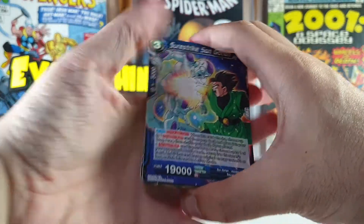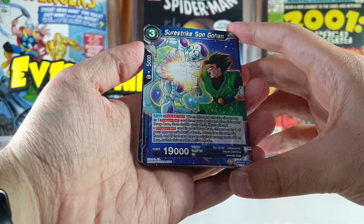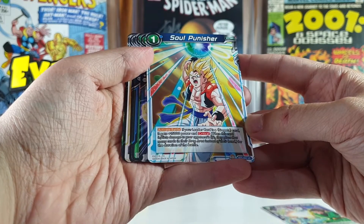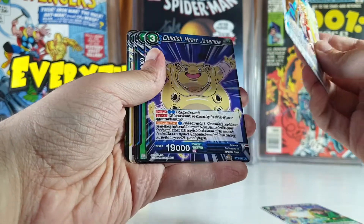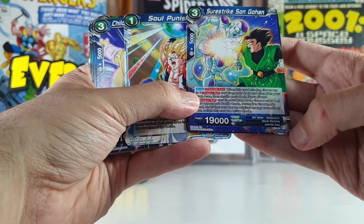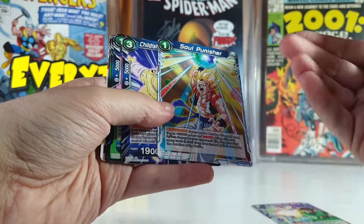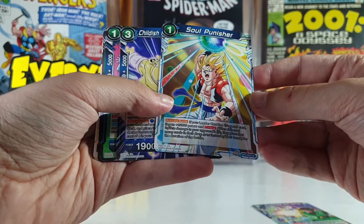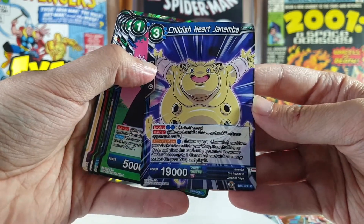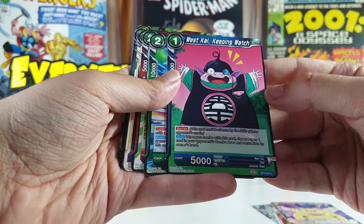Let's start with this one — Sure Strike Son Gohan, looks pretty cool. Pretty nice Soul Punisher here with Gogeta. I don't know where to see the rarity of the card — maybe here, or on the side. Tell me in the comments if you know for sure. This one is pretty cool — this is Janemba before its transformation, the purple Janemba. Not my favorite character.